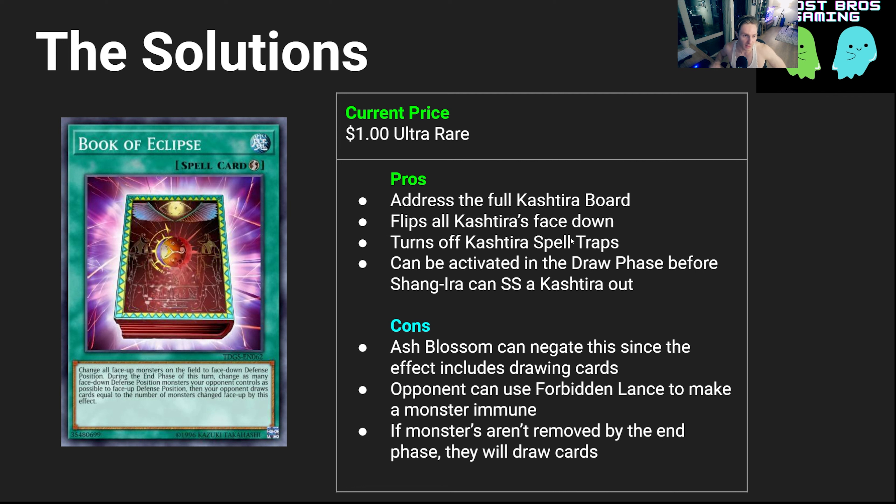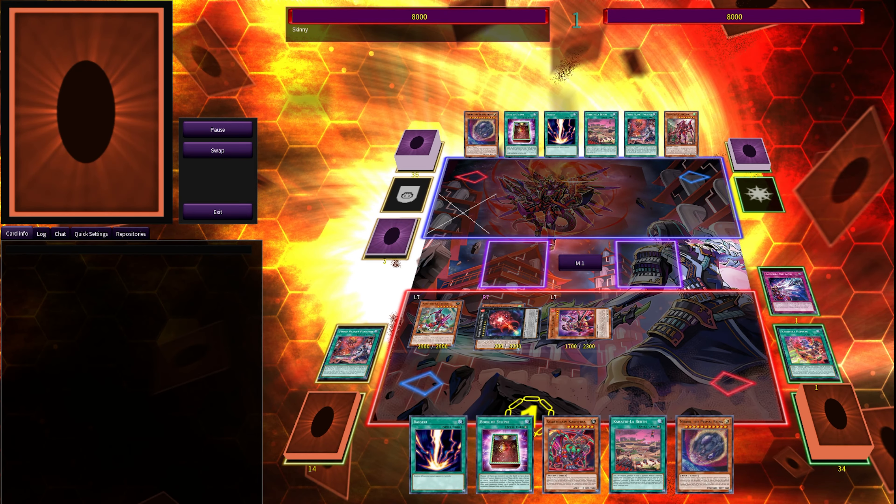Our next card is Book of Eclipse. If I were going to be playing two cards — six total — to counter Cashtira, I would be playing three Nibiru and three Book of Eclipse. These two cards deal with the entirety of the boards. Book of Eclipse flips all of their monsters face down.